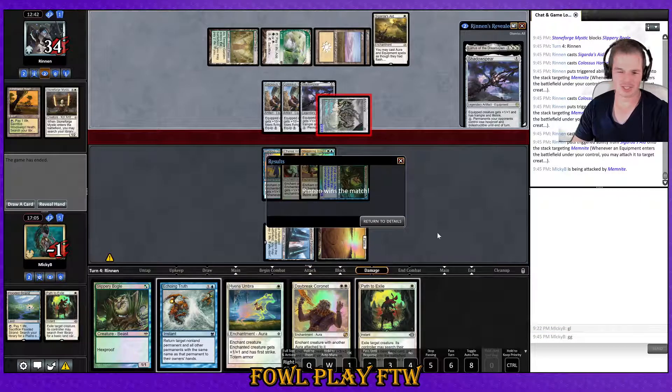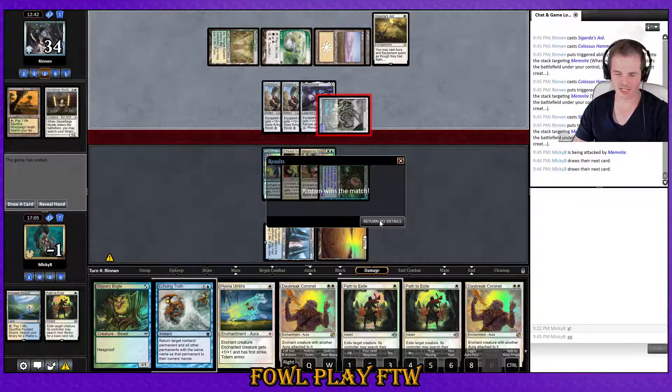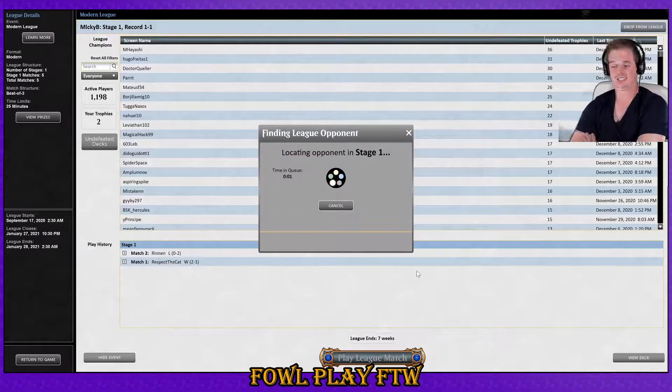Second mana was not on top of our library — I guess just play it a bit slower, just attack. They played Sigarda's Aid and double Hammer all on the critical turn — it's like us hitting Rancor, Rancor, Ethereal, Daybreak. Some of our best hands are just triple Ethereal Armor, Rancor, and just curve out with those auras and kill on turn three — it's so rare though.